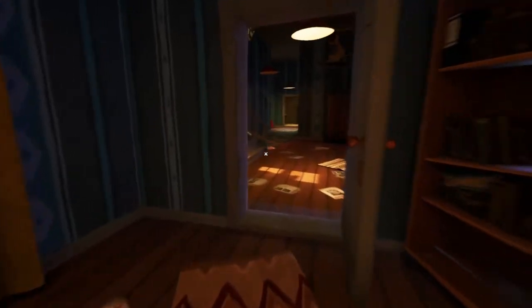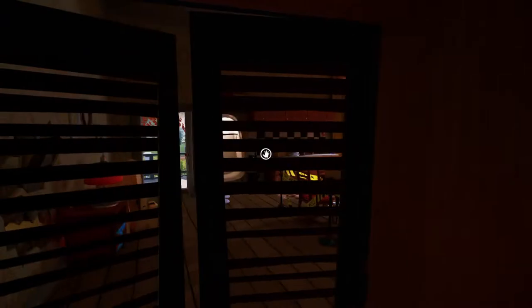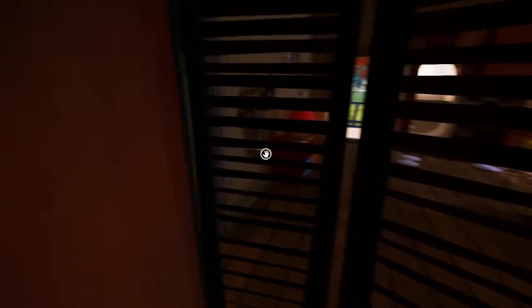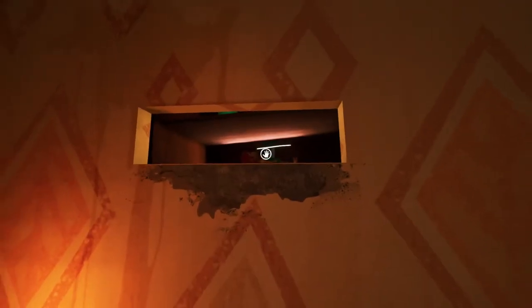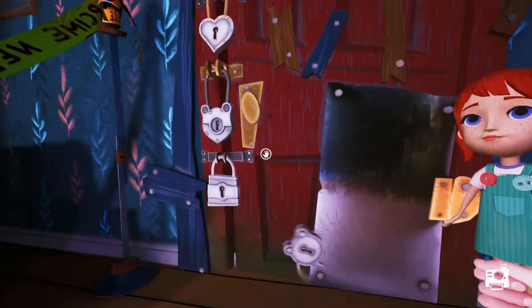Is he in the house now? He is! Let's hide! Don't see me, don't see me. It must have triggered him coming into the house when I grabbed that key. Is he in this room? Yes — there he goes, he walked right past me. Okay, I'm gonna have to crouch and sneak now because he's in the house. I got the doll! He's not in here — that key works!